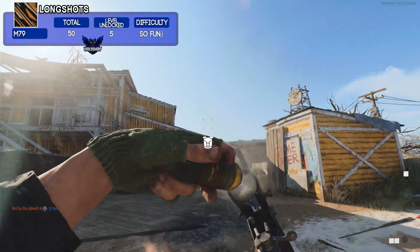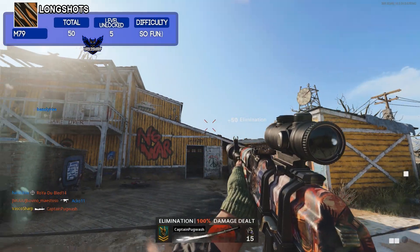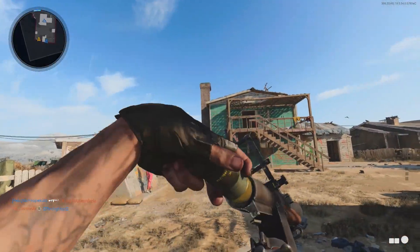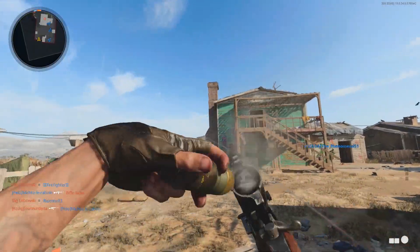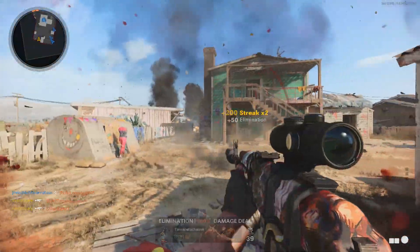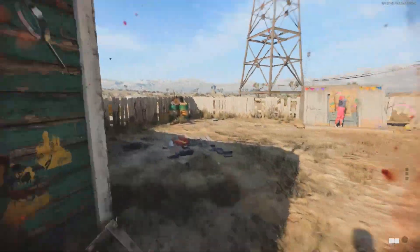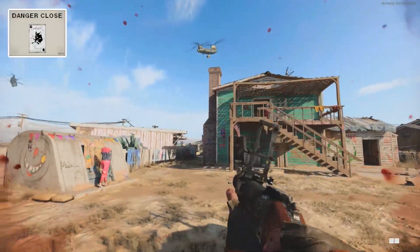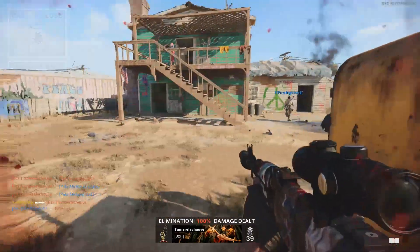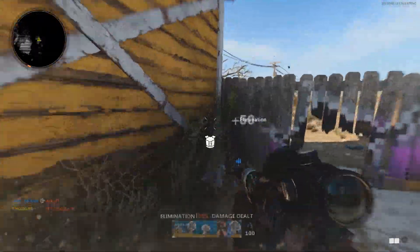To complete Stripes for the M79 you will have to get 50 longshots — I really hated this one the most. The enemy has to be really far away and at first I didn't know where to shoot exactly, but I ended up going into a private match with a friend to test spots on almost every map. I ended up getting most of the longshots on Nuketown at the spots shown on screen now. Just play in hardcore mode and spam the other side of the map with your rockets. Use the wildcard Danger Close to start with more rockets and the Assault Pack as field upgrade so you can refill ammo. I made a full in-depth guide in the description showing all the best spots on most maps.